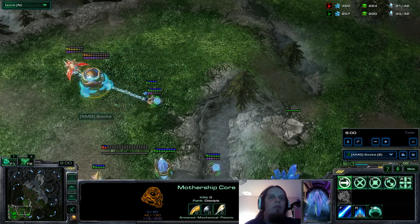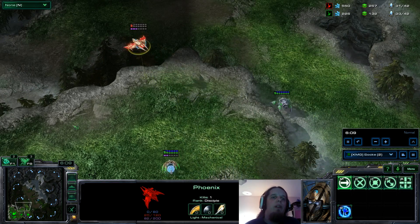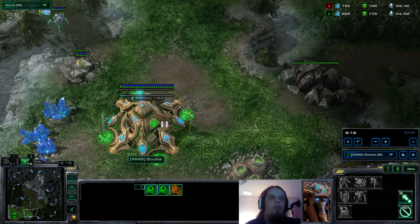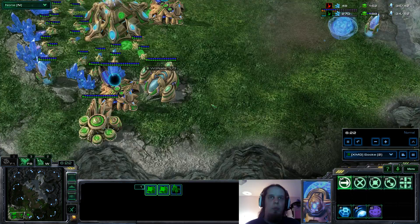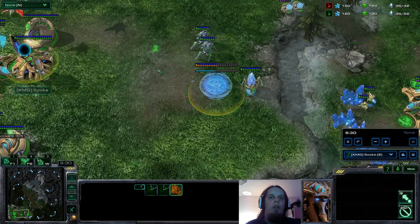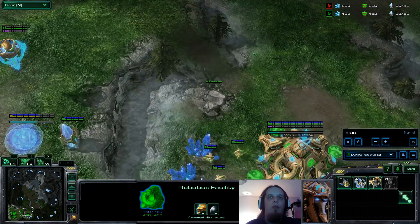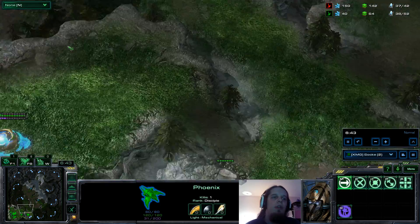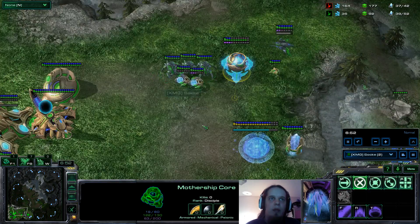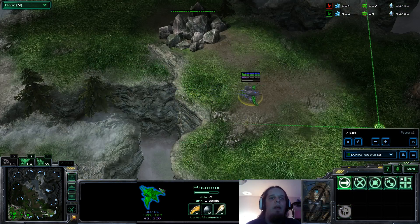So very early Phoenix. I get punished a bit here — going to lose the Mothership Core since my stalker was all the way across the map. With these two units the DPS would have been high enough to save the Mothership Core. By now I'm pretty much panicking, as Stargate is the worst thing that could have happened. I lose the Mothership Core, and Stargate three gate is already very, very hard to hold even without losing your Mothership Core that early. I'm adding a third gateway quickly just to get more units out.